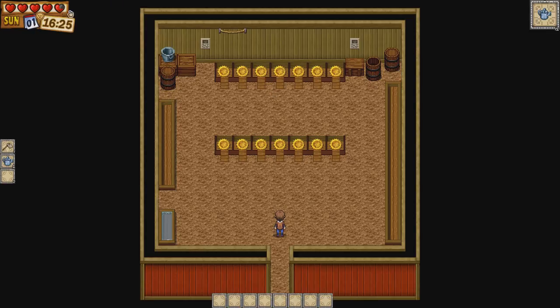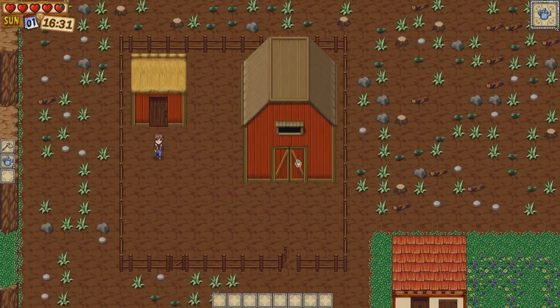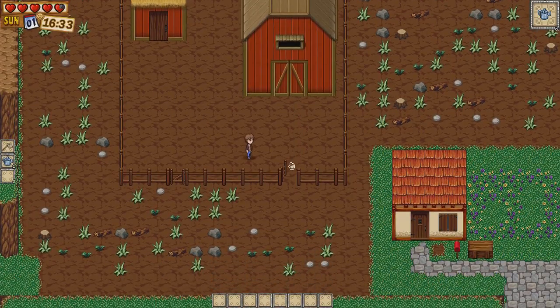I've just noticed the hearts at the top — this is not health, this is actually stamina, so it depends on how much work you can do. That is our stamina. So maybe you can't fight monsters in this game; I'm not too sure. Okay, so we've got those turnips sorted.